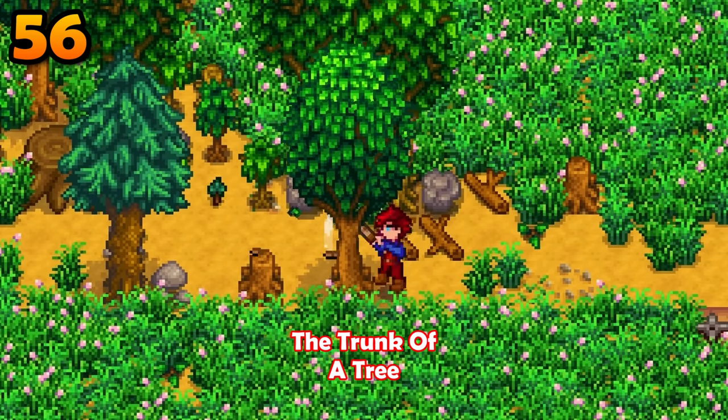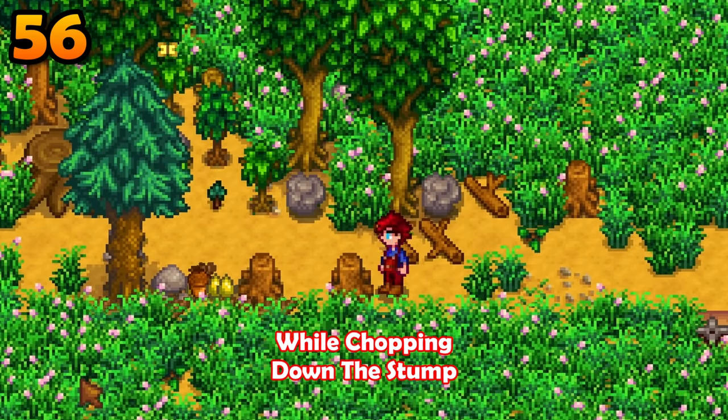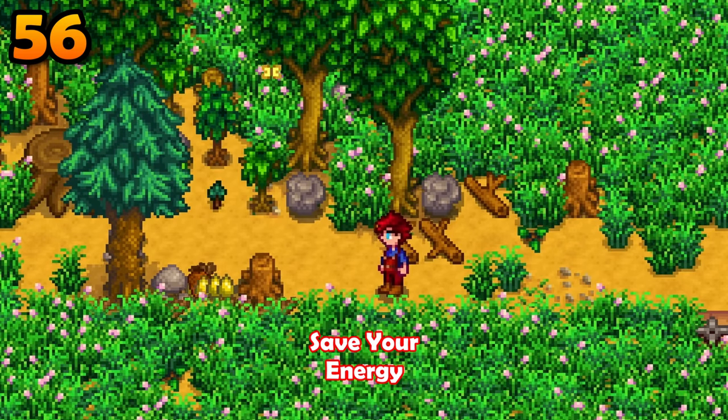Remember that chopping down the trunk of a tree gives 12 experience, while chopping down the stump only yields 1 experience. Save your energy.